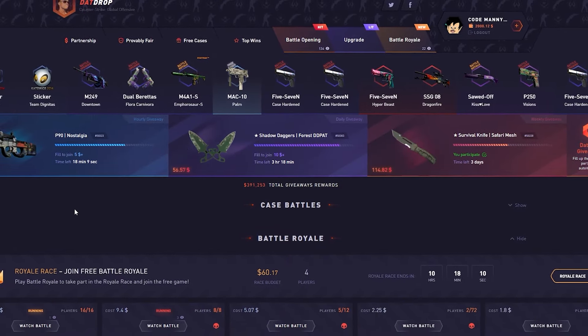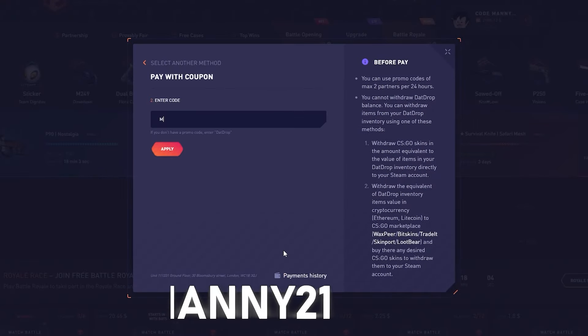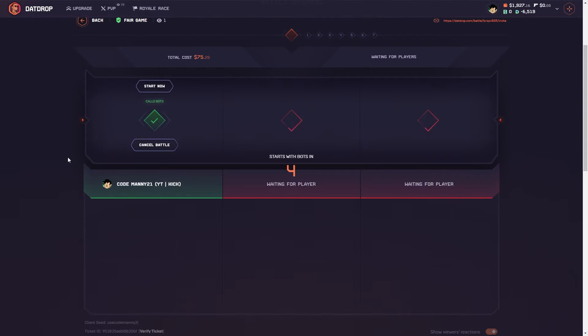Yo, what's up guys, welcome back to another That Drop video. Today we got 2K in the balance. Before we get into today's video, if you guys are over the age of 18 and want to check out That Drop, hit the little plus symbol, use promo code Manny or Manny21 to get yourself a 5% deposit bonus every time you deposit. I appreciate it — let's get straight to the video.